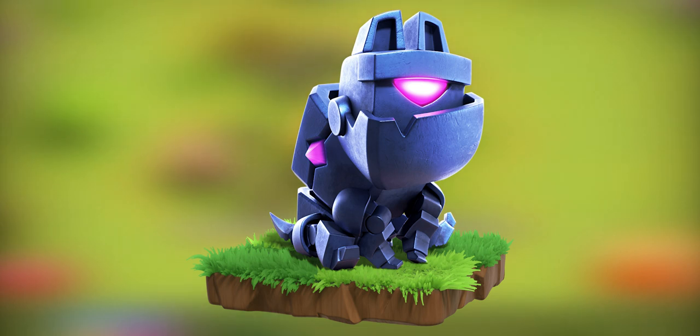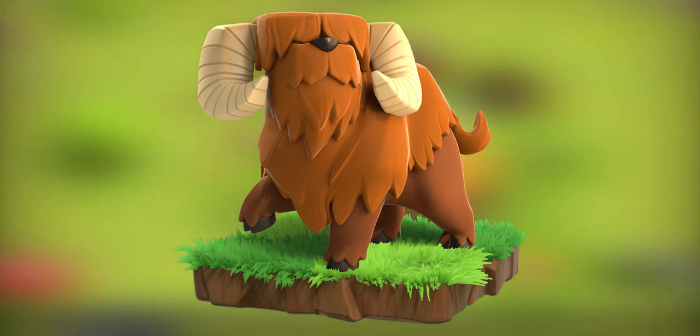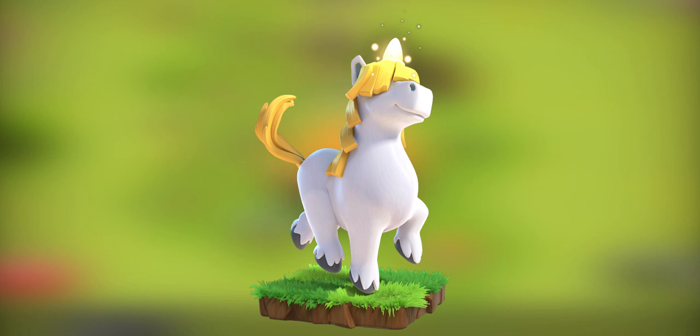Lassie — the trustiest hound to ever roam the village. Lassie chases enemies with unrelenting fury, unless they fly, in which case she just observes them intently. The Mighty Yak — built like a siege machine, the mighty yak has a knack for knocking down any walls it comes in contact with. It also flies into a rage if you knock out its companion. The Electro Owl — zaps enemy defenses into dust from a great distance, but he's mostly made of feathers, so better keep him well protected. Unicorn — unicorns have severe trust issues, but overcoming them with love and patience is totally worth it. They'll heal up any minor or major scrapes as well as any healer.